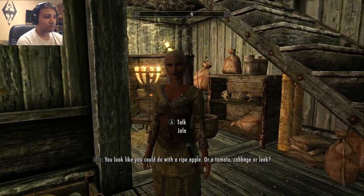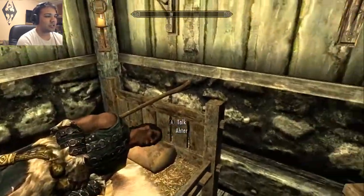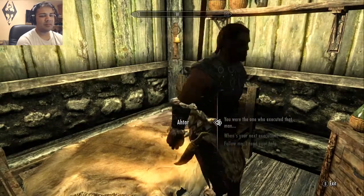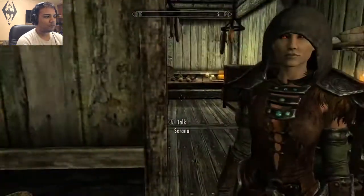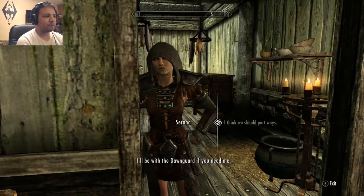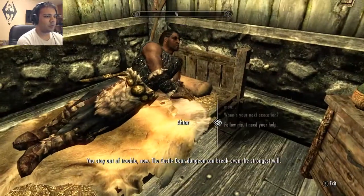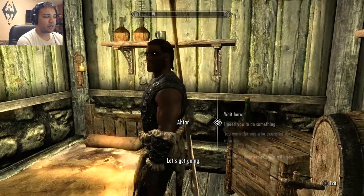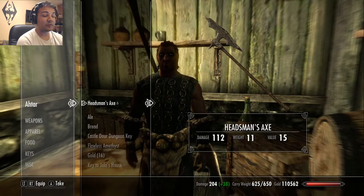There's Atar and he's wielding that giant axe. I get him to follow me — I need your help. I let Serana go for a minute — she'll be with the Dawnguard if I need her. Now that Atar is following me, all I've got to do is aim at him and then I need to trade something. I need to take his axe — and there we go, the Headman's Axe.